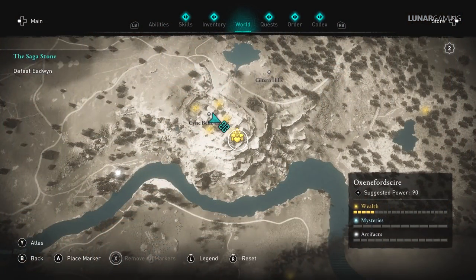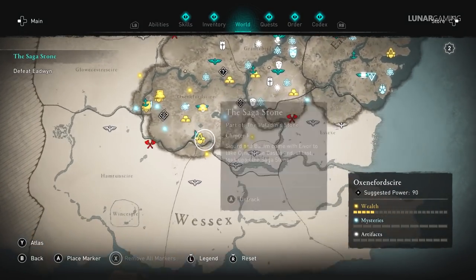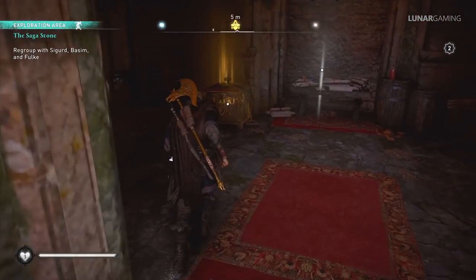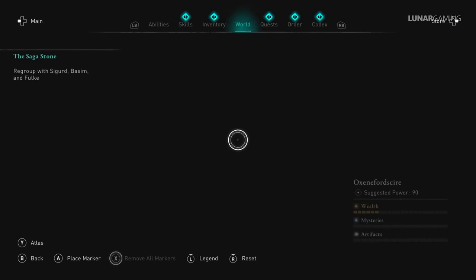Don't bother collecting treasures from regions before you do the alliance missions, to prevent repeatedly killing the same enemies. A lot of the wealth chests are located in enemy strongholds, which you usually visit during missions, so the enemies will respawn. You may as well wait to do the mission before picking up the treasures. Plus, there are some items that can't be reached until doing certain missions.